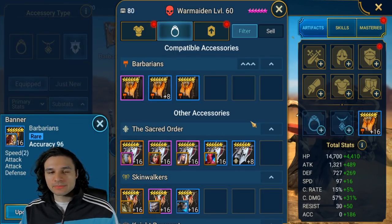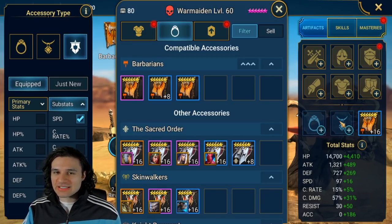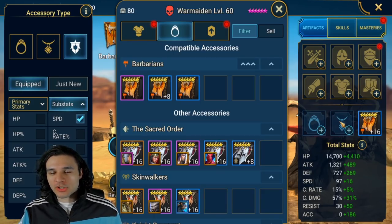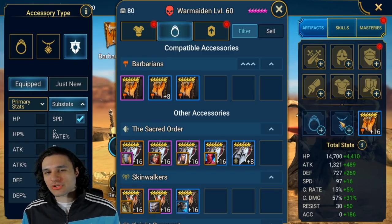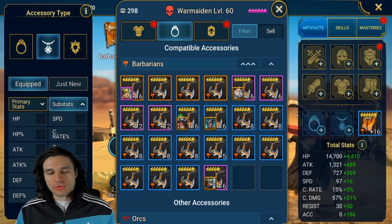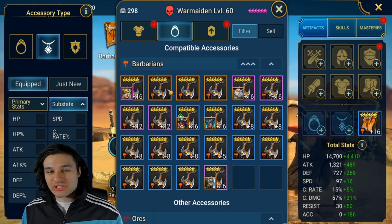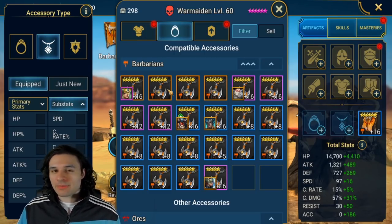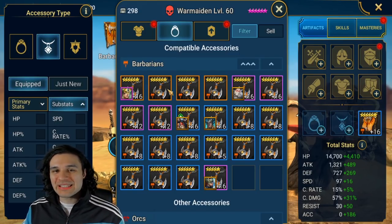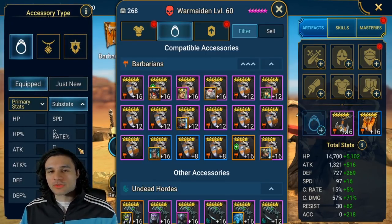We're going to click accuracy and go to speed on the substat - we have this one here with 16 speed, so we're going to equip it. Now since we're here, we're going to go straight to the neck piece. The biggest takeaway for the neck piece: always find accuracy or resistance - that's all that matters. You can determine whether you want HP, defense, or crit rate. Flat attack necks are rarely used unless you're using a bomber. Since this champion's primary purpose is to debuff, accuracy is the main focus.